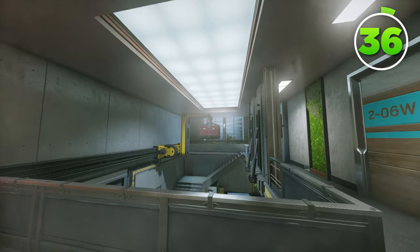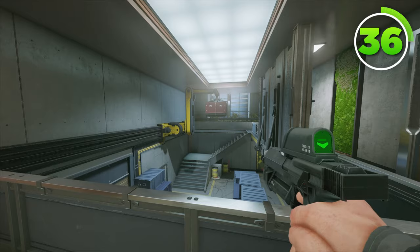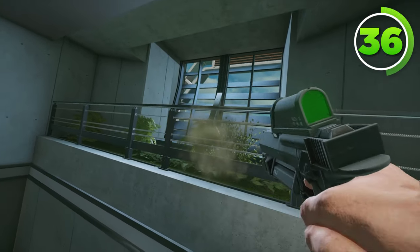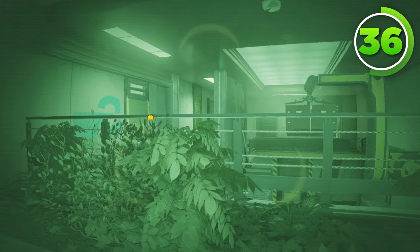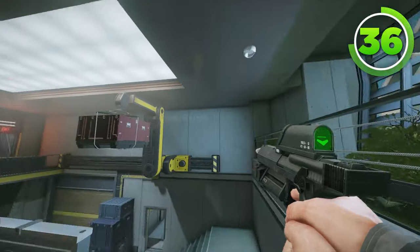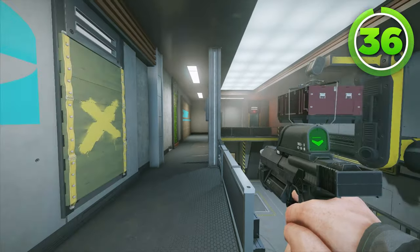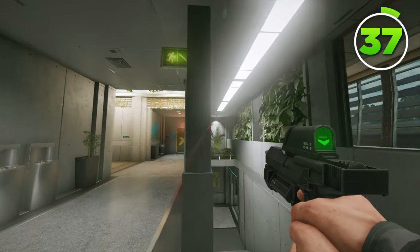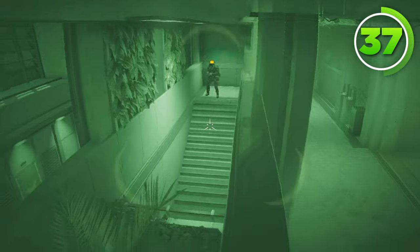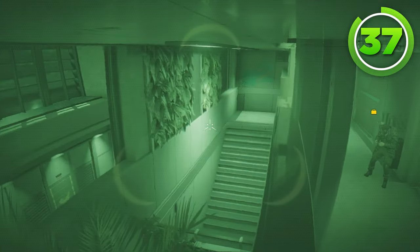Another great map for Zero, surprisingly, is actually Nighthaven Labs. Again, open space is going to be your friend. A good zero camera for Nighthaven Labs is the one behind the plants in rafters right here. You can zap the default camera right here and also see all of top rafters, so if you're ever trying to push rafters, you can shoot that camera from downstairs. If you're pushing backside and want a flank camera though, you can easily just put one right here. This can watch the back stairs and even into the back hallway and the doors over there. Overall, it's just a really good zero camera.